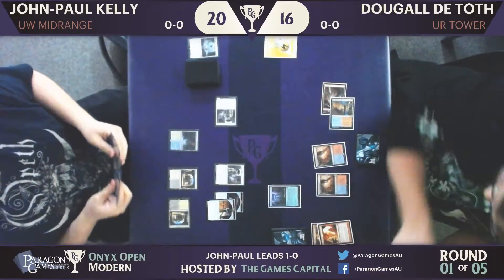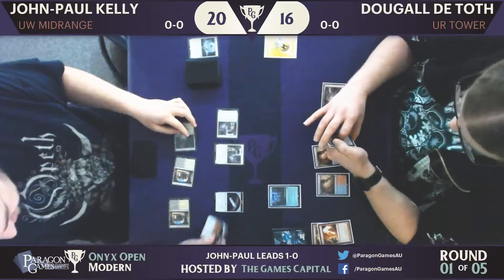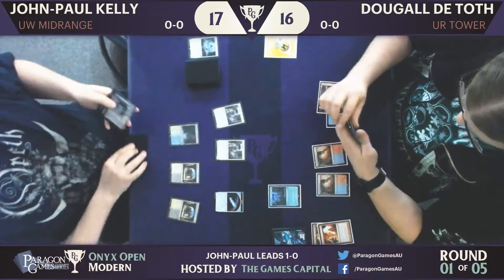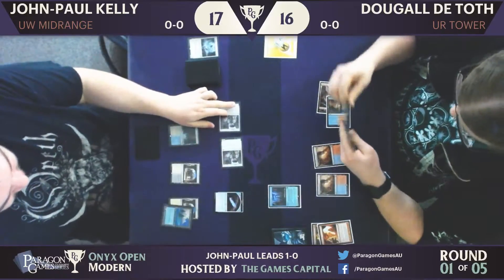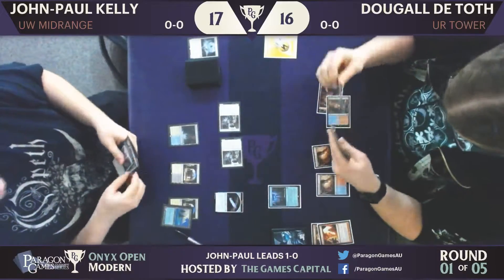If he had targeted one of JP's creatures, JP would just sacrifice the Selfless Spirit. And he did — so JP is down to 17. Dougal would have snagged a bit of energy from that.